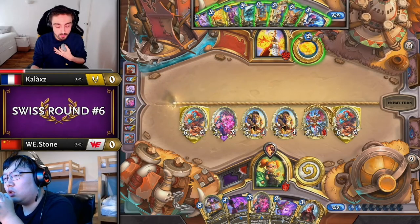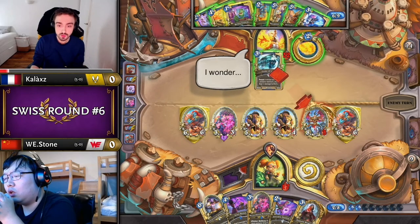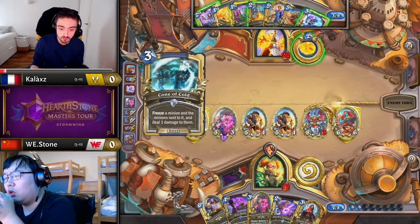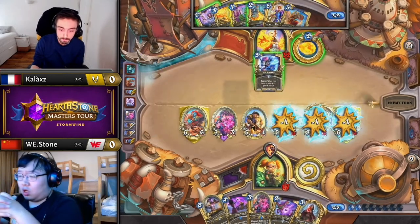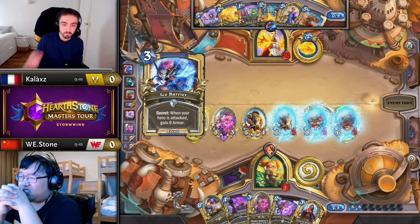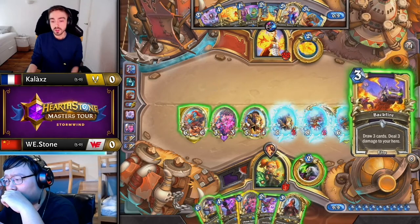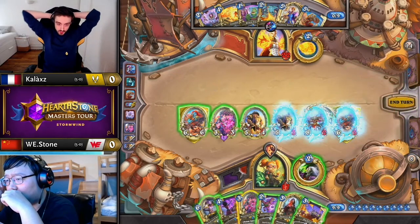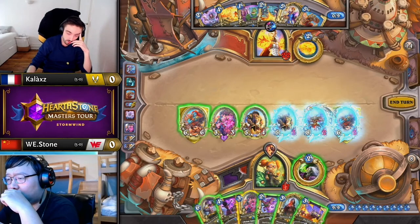If he freezes the big three on the right — with the Bristleback and the Gnoll and the Scavenger, factoring in the Shadow Blast to shuffle over the Bristleback — the Ice Barrier does keep Kallax alive at two health. Oh my gosh, you're right. It had to be Barrier or Brain Freeze. Now Stone's lethal game plan has been somewhat foiled.